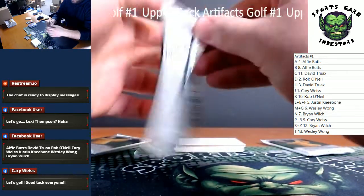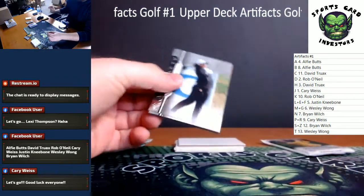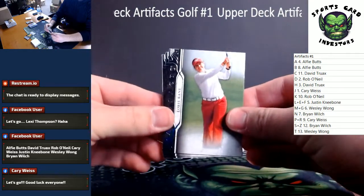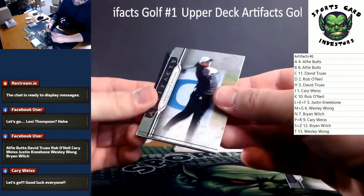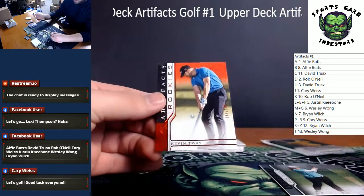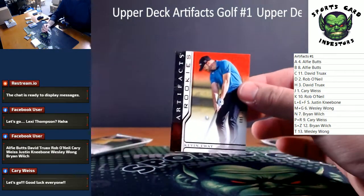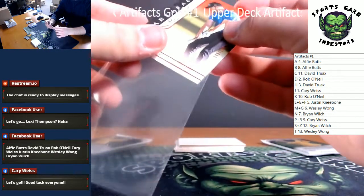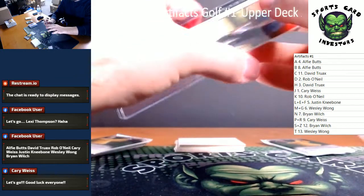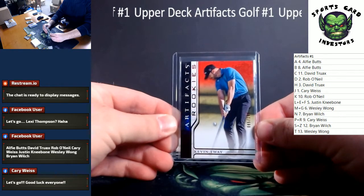About four packs left, guys — should have one more hit, hopefully it's an auto. Another red on the back: Lori Kane, Cheyenne Woods, Brittany Lincicome — and our red is a rookie of Kevin Tway. Rookie red numbered to 199, Kevin Tway artifacts rookies. K is going to Rob O'Neill.